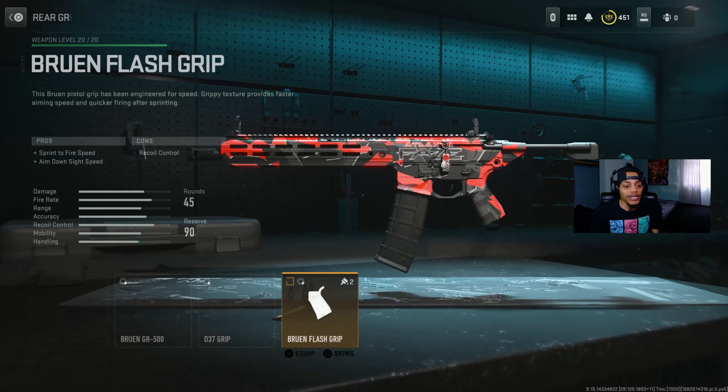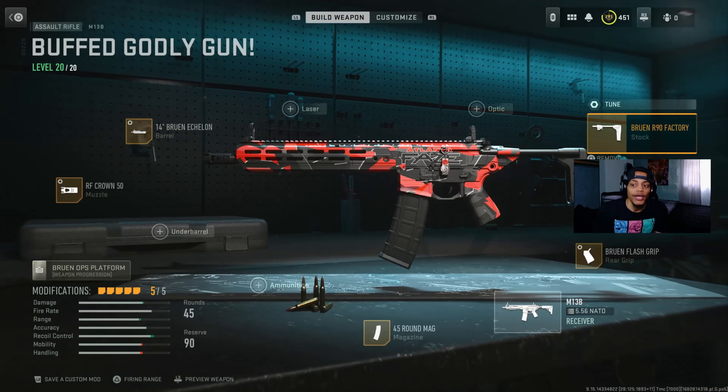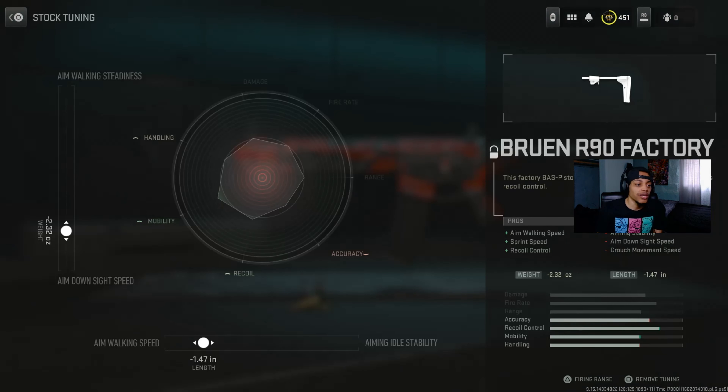If I had the D-37 grip on it everything could've been even better, but I just like to switch things up. The stock tuners: aim-off side speed at negative 2.32, then walking speed at negative 1.47. It's all about recoil and mobility — aim walking speed and sprint speed. Free, free, try this class.